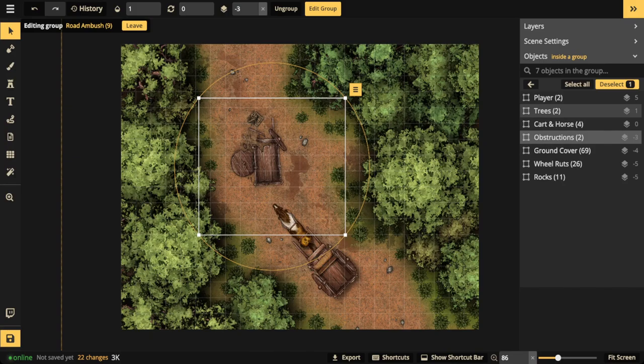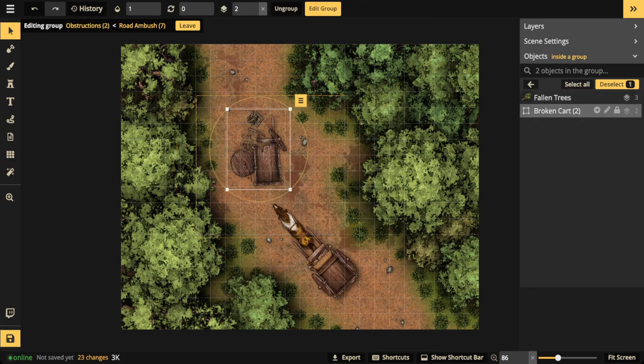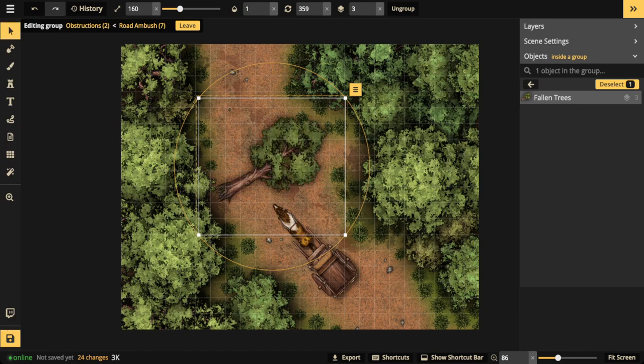There are lots of ways to handle the obstruction. You could have another cart blocking the road so players stop to investigate — that's when enemies come out. You could add story by having one of the ambushers sitting injured in that cart, drawing players close before attacking. Or you can simply throw down a fallen tree. Something has to obstruct the road — it could be an avalanche of rocks, a fallen tree, or people in the road — whatever feels necessary.